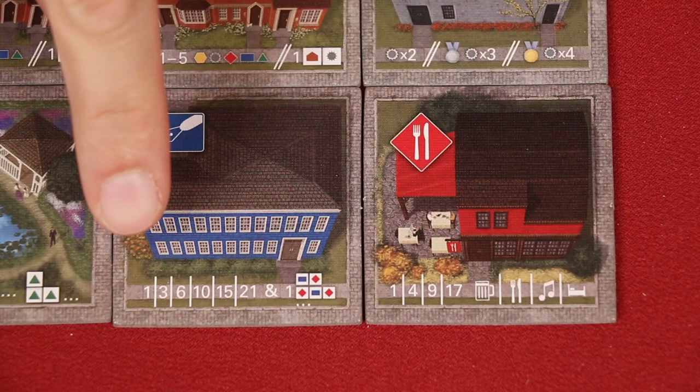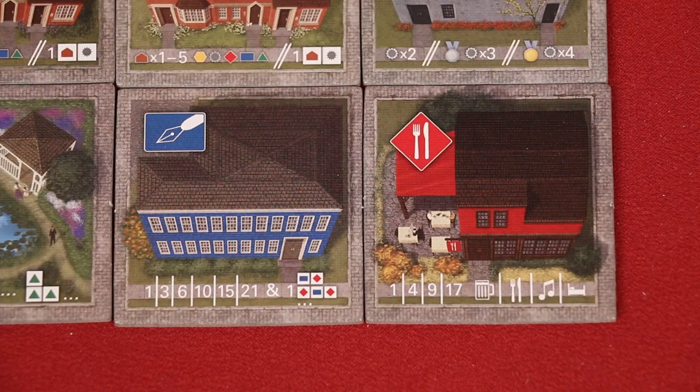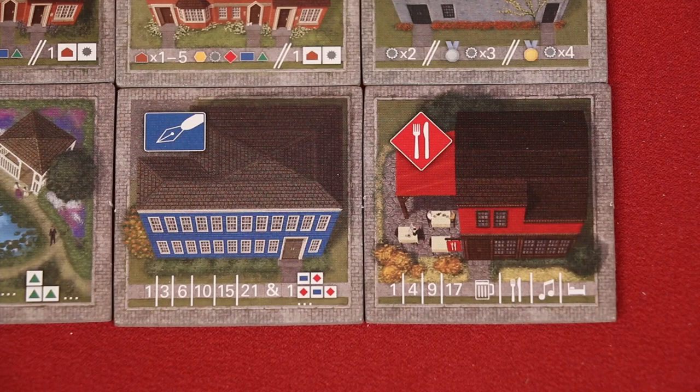The more offices you have in a city, the more points they're worth, and they don't have to be connected. You get one point for having one office, three points for two, all the way up to 21 points for having six offices in the same city. If you have more than six offices, start counting them as a new set that will score you additional points beginning again at one. So with eight offices in a city, you would get 21 points for the first six, and then three points for the next two. Each office also gets one bonus point if they are orthogonally adjacent to at least one tavern, but regardless of the number of taverns surrounding an office, an office gains no more than one bonus point from this effect.